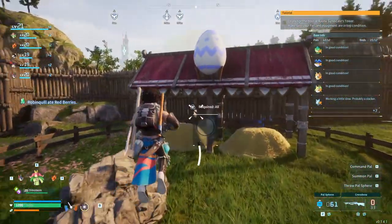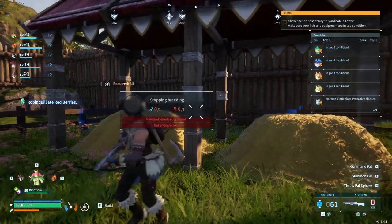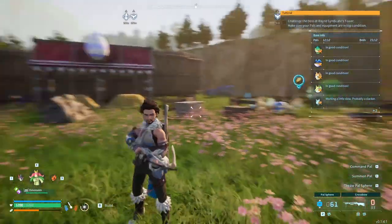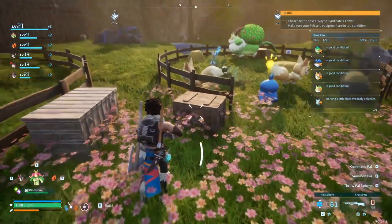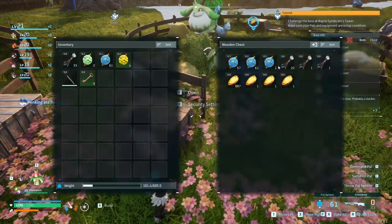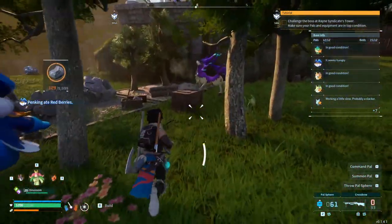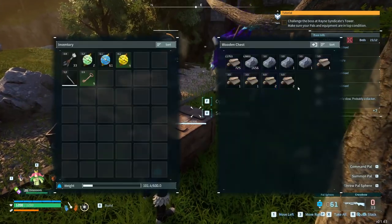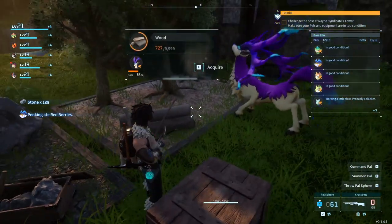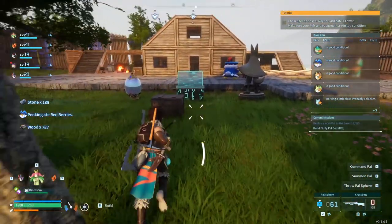I've also gone ahead and built the breeding farm. No cake presents yet - we're going to have to work on cake. But I thought I'd just build it anyways and we can have a look at it for now. They should be depositing everything in these boxes for us. I've set it up so only specific things can come into these chests, so they can turn around and deposit all the stone and the wood for us - super easy and convenient. We've got a ton of wood and stone at the base.